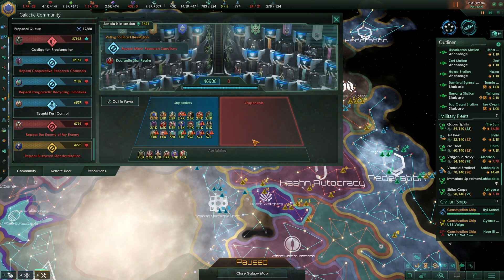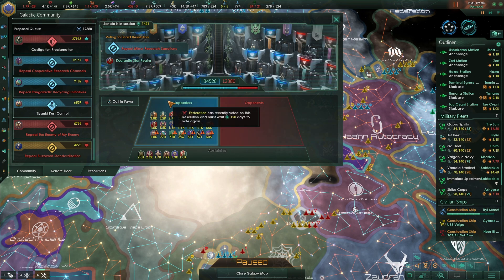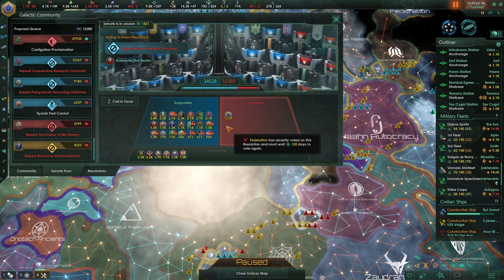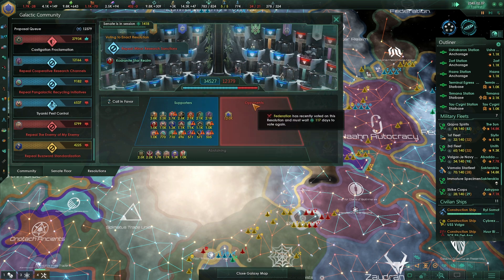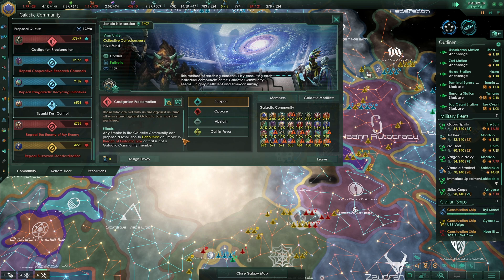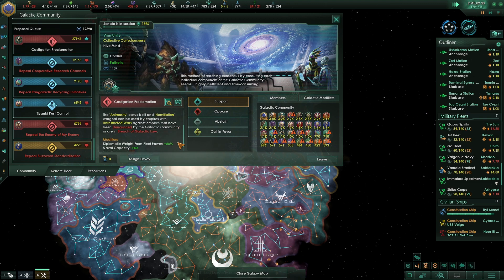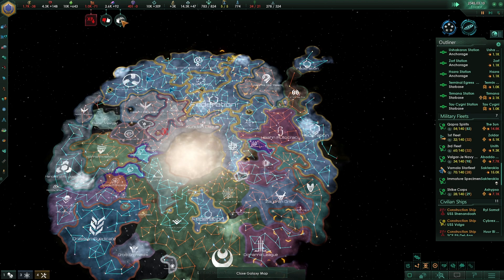Senate is now in session — we're repealing miners sanctions. I'm going to oppose it, even though I suggested it, in the hopes that others will join us. I don't really want it to pass, I just wanted other things to not be there. Any empire in the galactic community can propose a resolution to announce an empire in breach of galactic law — the animosity casts humiliation when used by empires with unrestricted wars against denounced empires.